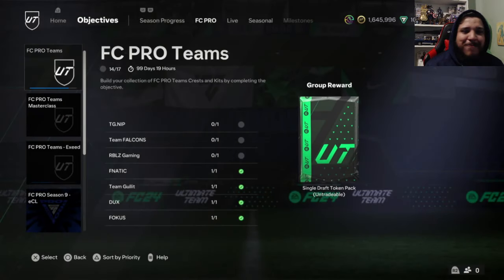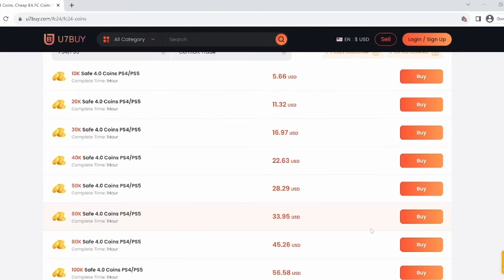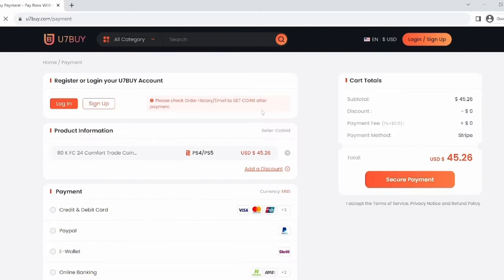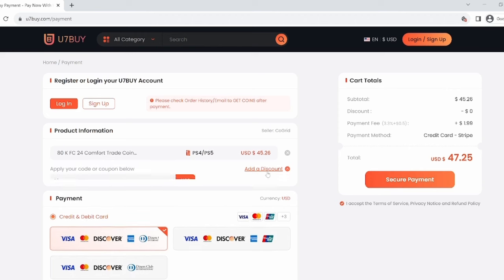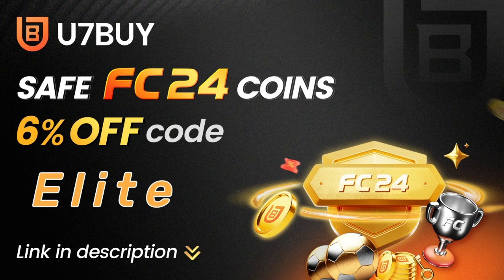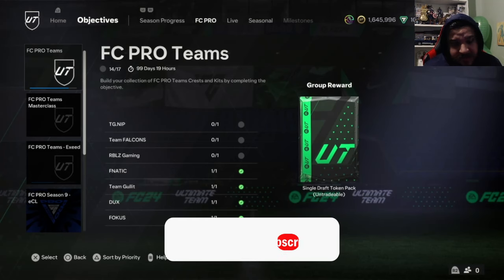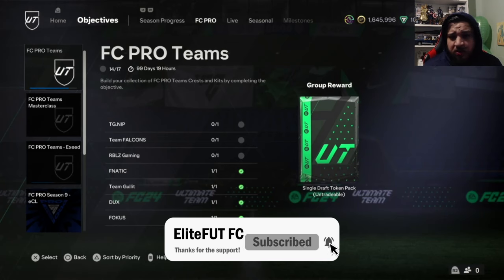It is a lovely Wednesday, May 22nd — another day in FC 24. We do have a couple more leaks. If you want to build a team of your dreams, visit u7buy.com, the fastest, most reliable and safest FIFA coin market. For a limited time use the code 'elite' for six percent off.